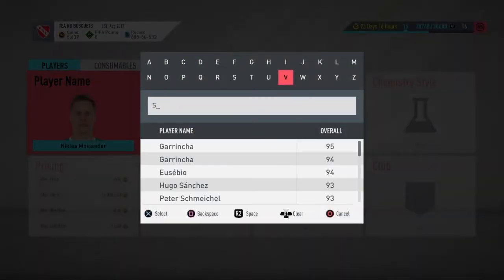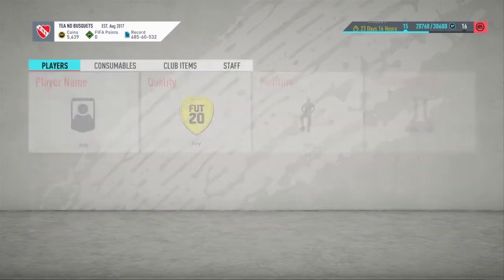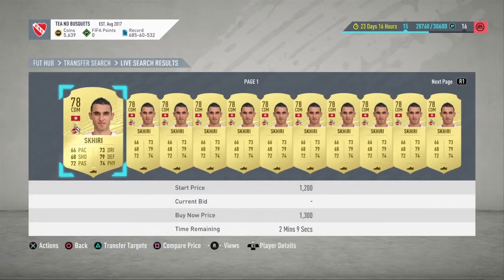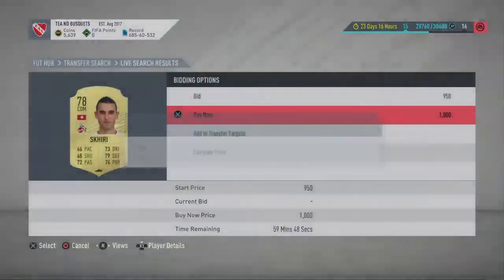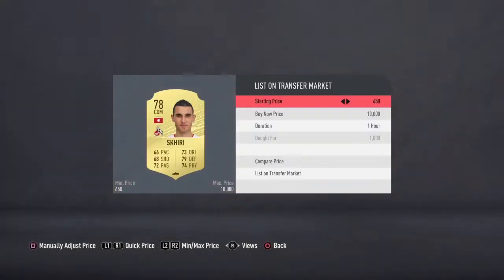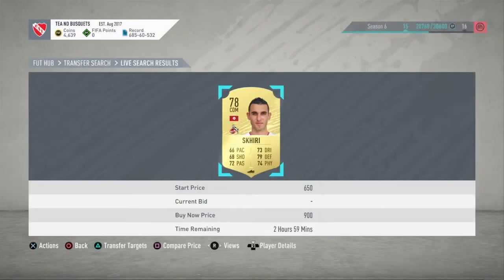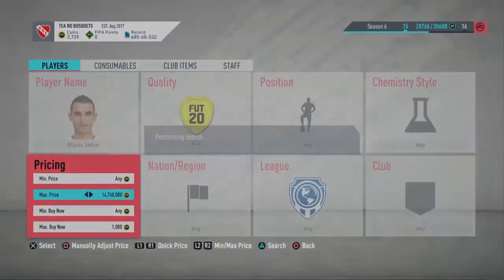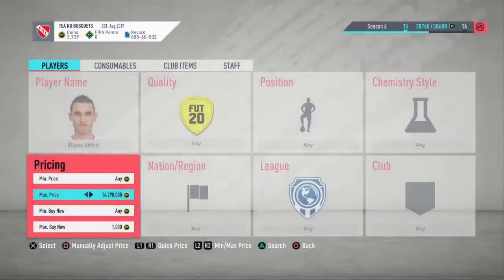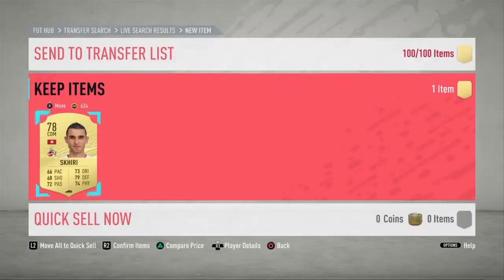You can do this with all players. Shaqiri also goes for about 1.2 to 1.3. They show up really frequently — like immediately. If you do this for a long time you can really make 100k a day. I did this during the day and had 8k or 9k. Look at this — 700 coins profit, just like that.